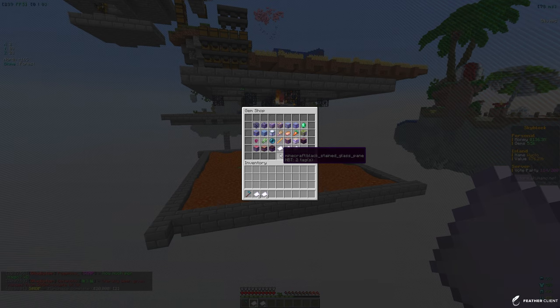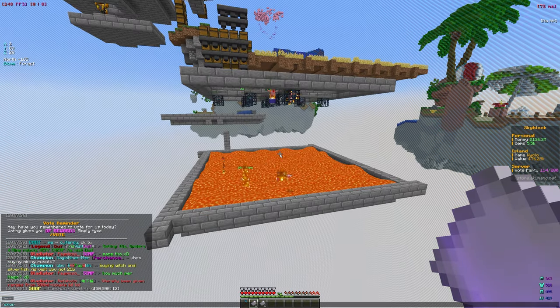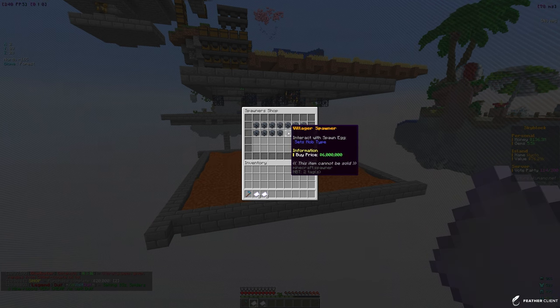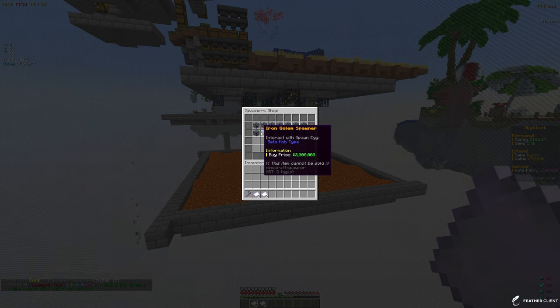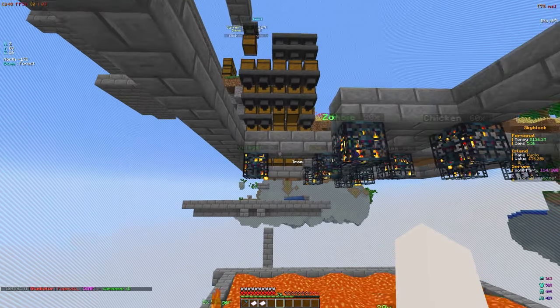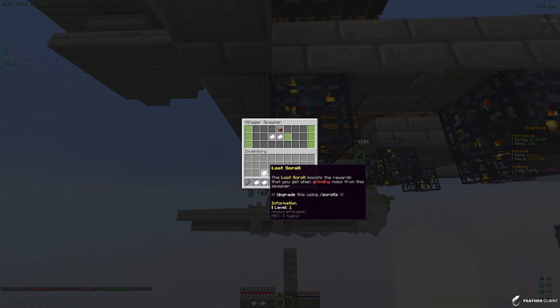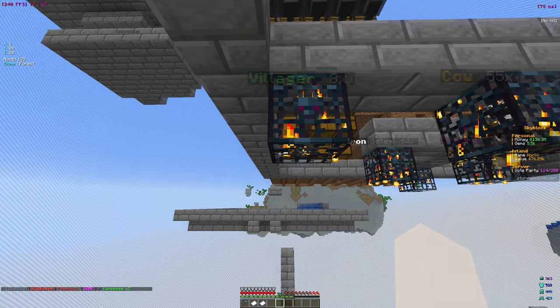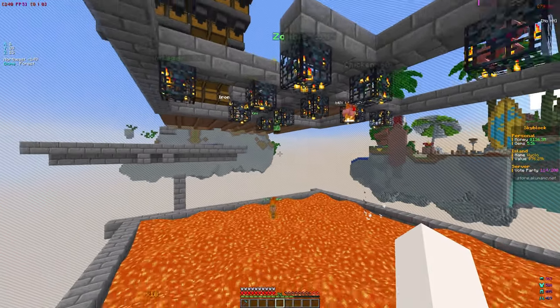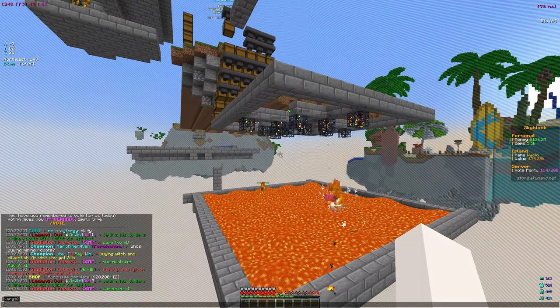Looking in the slash shop for our best spawners - I think we have villagers and iron golems. We have 8 villagers, which is not terrible, and we already have a fire scroll on that. For the 64 iron golems, let's go ahead and put scrolls on those - that's going to help us with loot and spawning.